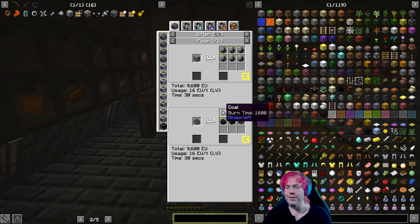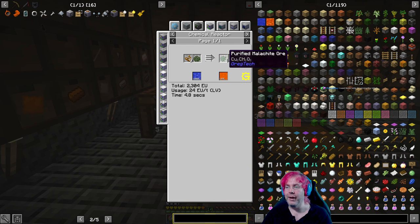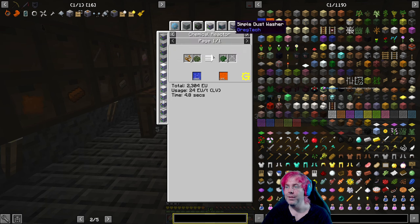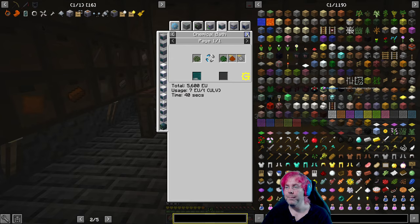Oh, and we can go purify coal into coal with this as well. It looks like purified materials too. So what is purified malachite — where's that coming from? Is that chemical reactor? Oh yeah, crushed into purified. Chemical reactor is something we can also make in tier one, low voltage. Or the dust washer — that might be easier to do. Or the ore washer. Basic ore washing plant gives byproducts.